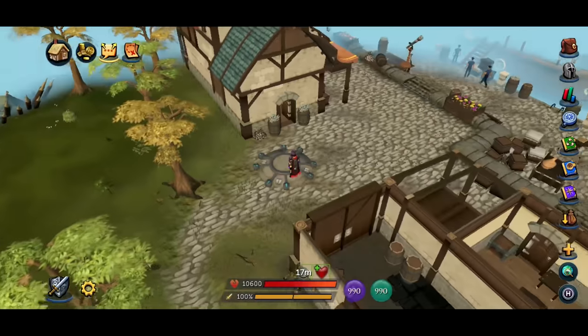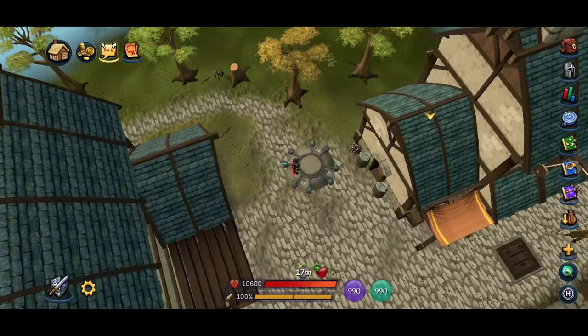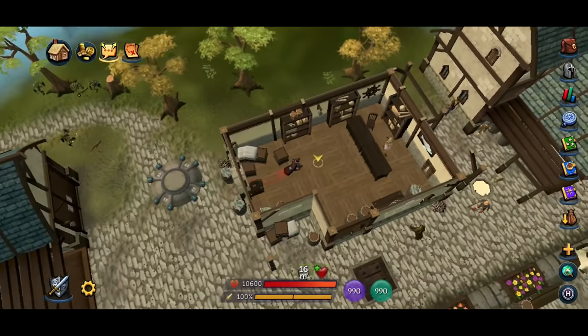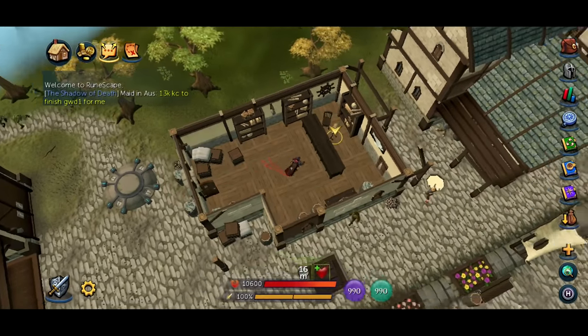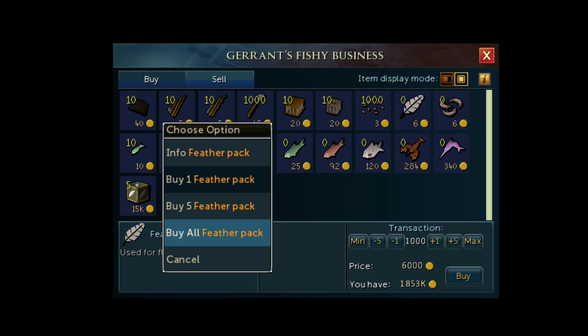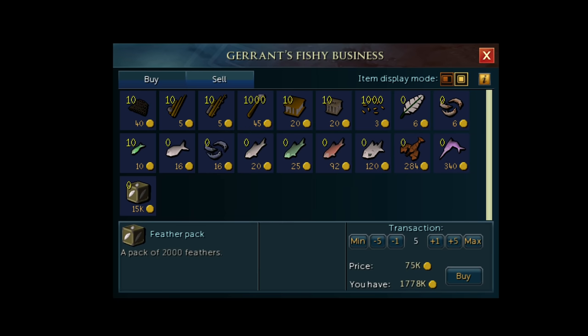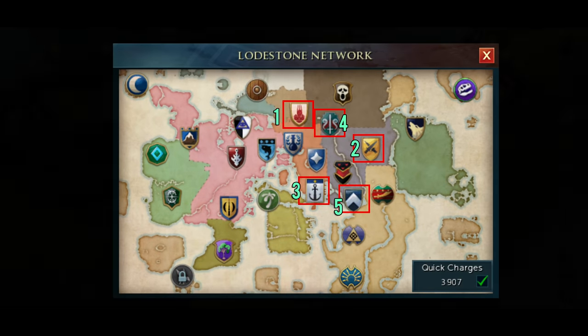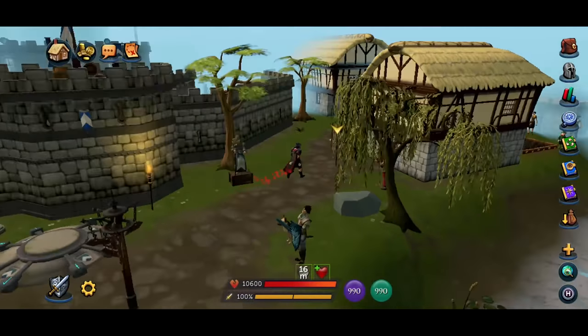On top of this rune run, you can also buy feathers in the fishing shops — especially if you're members as they sell feather packs. In free to play you have access to two different fishing shops: one in Port Sarim which is shield number three. You can even buy harpoons there which also sell for money but just buy the feathers for now. Then head to shield five which is Lumbridge where there's another fishing shop where you can also buy feathers.